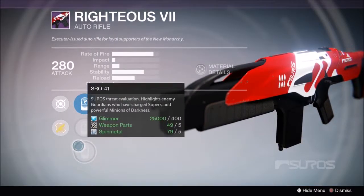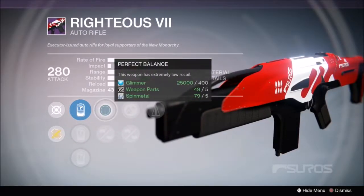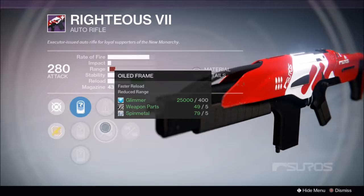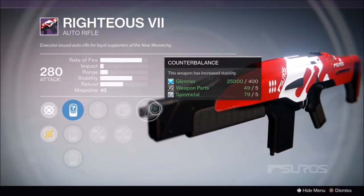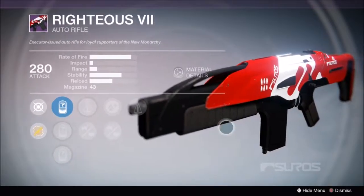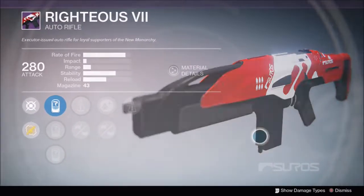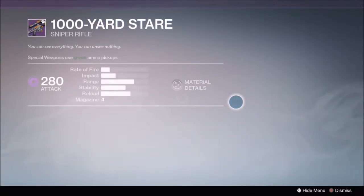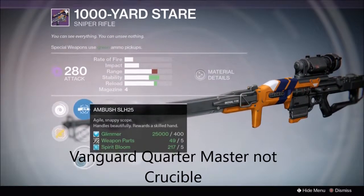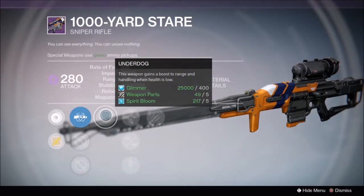The next weapon on the list is the Righteous Auto Rifle from New Monarchy. It's got 43 bullets in the magazine, a pretty good rate of fire, and a pretty good impact. It comes with two stability perks, so this thing does not move at all. It's a really good auto rifle.